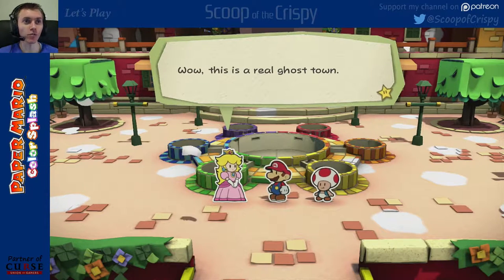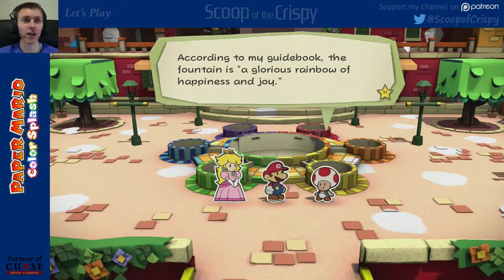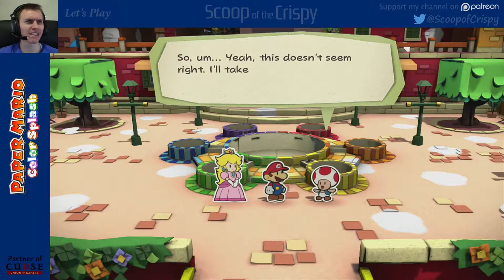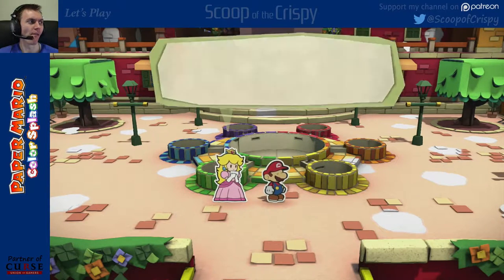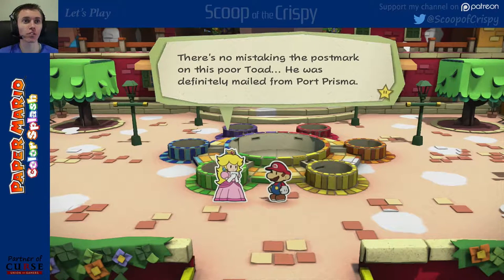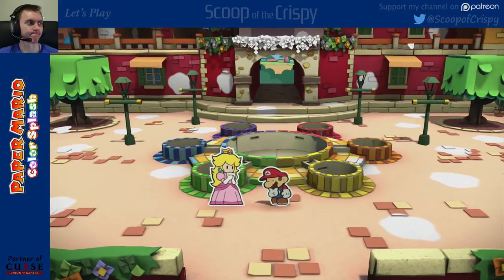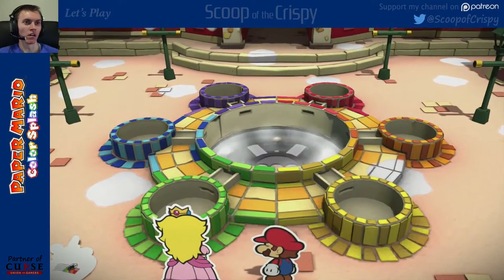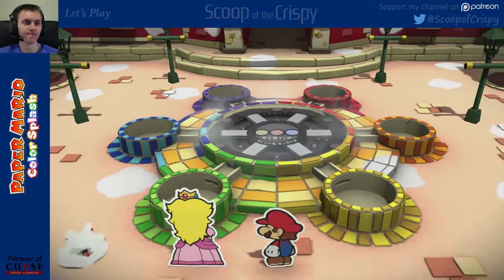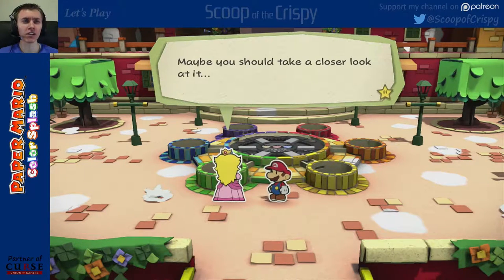Wow, this is a real ghost town. This can't be right. Are you sure this is Prism Fountain, Toad? According to my guidebook, the fountain is a glorious rainbow of happiness and joy, so yeah, it doesn't seem right. I'll take a look around and see if I can find something. There's no mistaking the postmark on the poor Toad — he was definitely mailed from Port Prisma. But who could have done such a thing? What the crimity?! Look at that — some kind of device just rose out of the fountain. Maybe you should take a closer look at it.